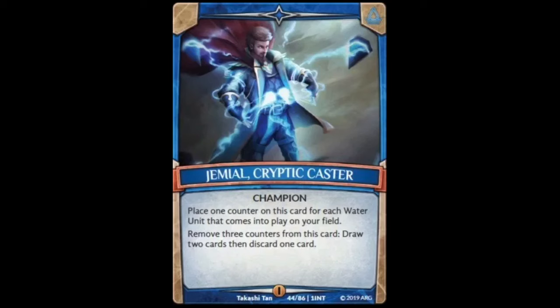Today we're reviewing the water element. The water element's champion is Jameel the Cryptic Caster, and his effect reads: place one counter on this card for each water unit that comes into play on your field. Remove three counters from this card, draw two cards, then discard one. I think he's very good and we're looking to see if any cards from Betrayal revolve around this. This champion was used a lot when the intro decks were the only thing around for the meta, but now with Betrayal being released, who knows where the meta is going to shift.